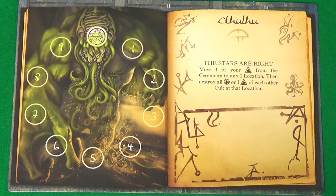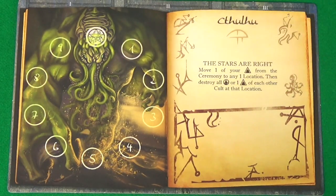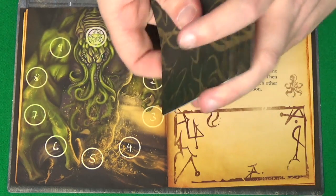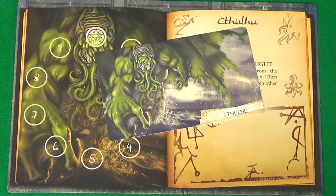Once each player has picked their Elder God, you'll give them the Lodge card for that Elder God and collect up all the chosen Elder God cards. You'll then shuffle these up and reveal one to be your first player.